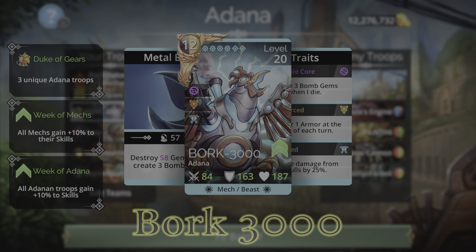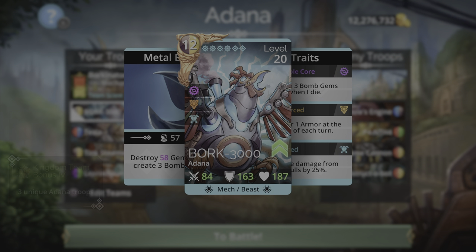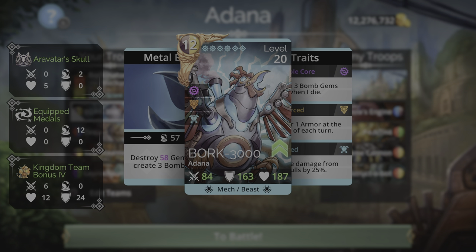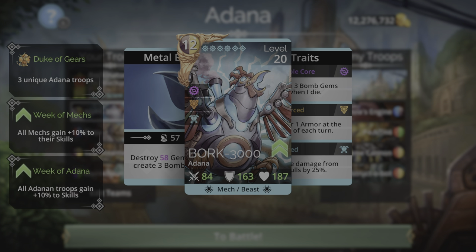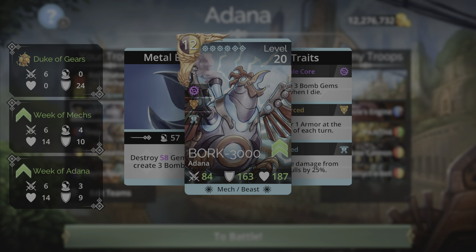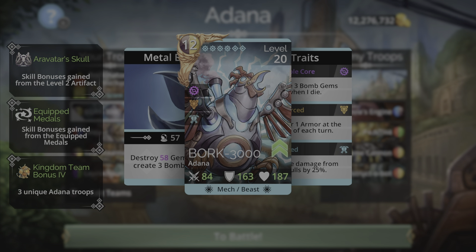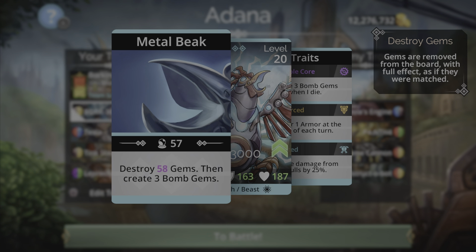This troop I spoke about in the previous video — a pretty good troop. Bork is a mech beast with a 12 mana cost, so his mana color is brown and yellow. 12 mana cost is very low for a generator troop, so there are a number of different teams you can put together with Bork 3000. His spell is simply Metal Beak — he will destroy 58 gems.